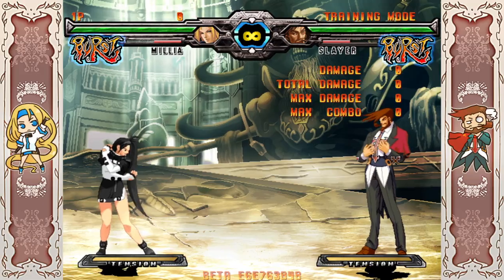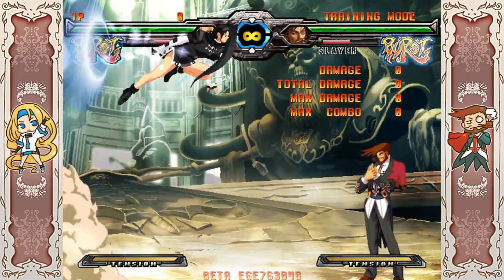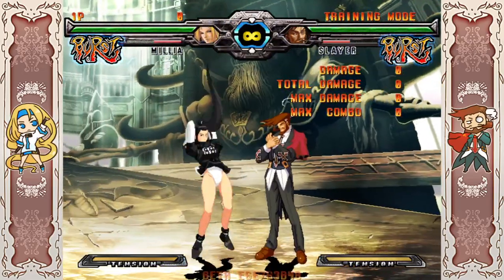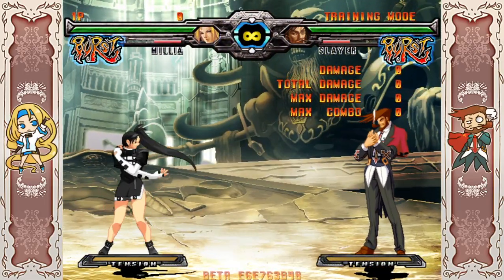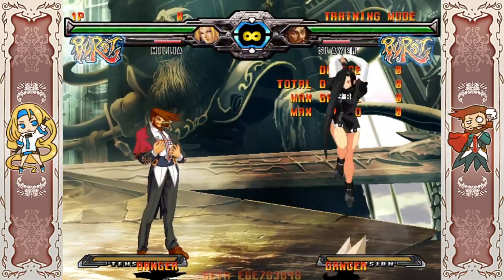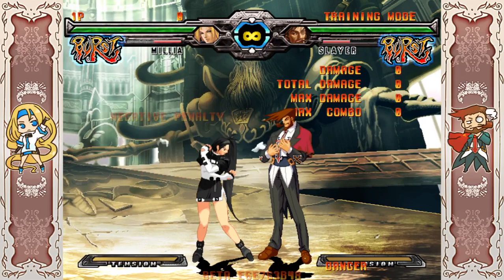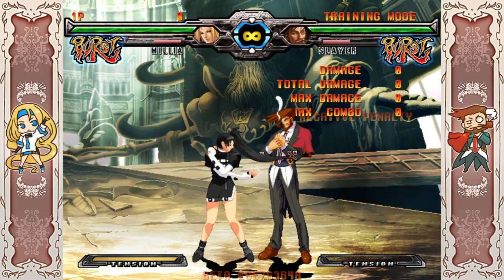In general, this character still plays the same. She's still a really fast character and your main goal is to win neutral and get a knockdown. You have really strong neutral game tools but not a lot of damage. You can deal with almost anything, but the tools are very situational. Get a knockdown, and you have really strong mix-up options to win from that offensive position.